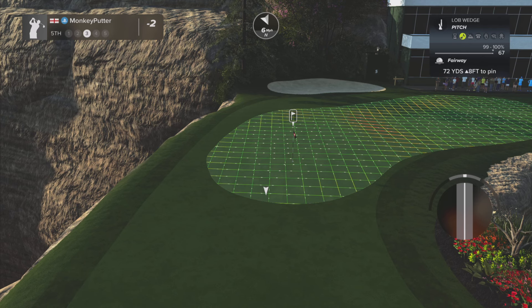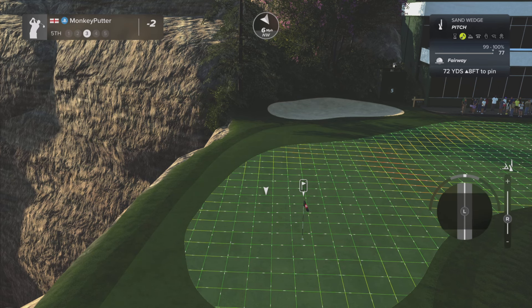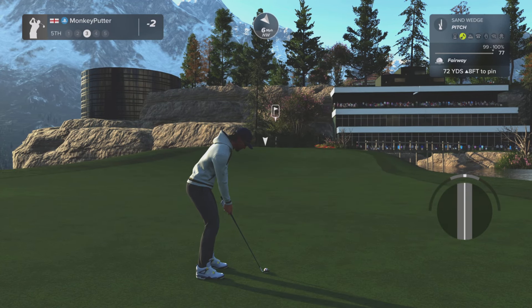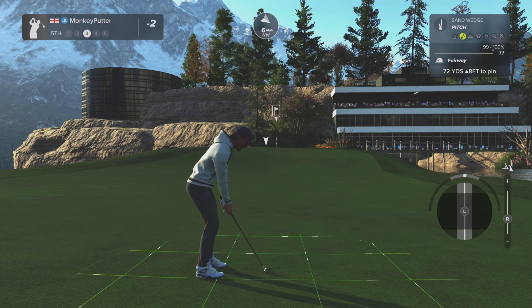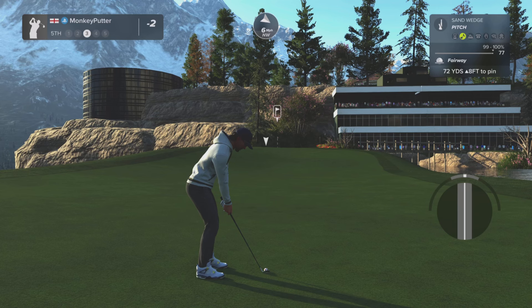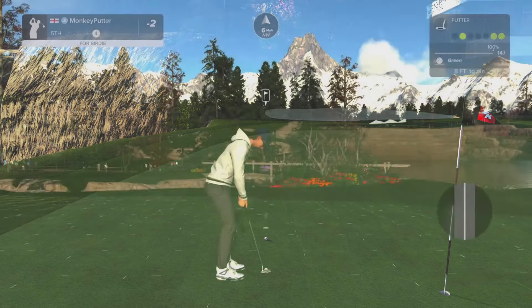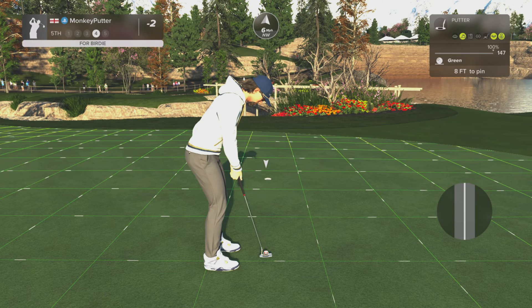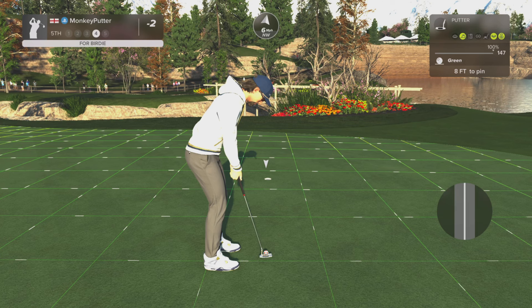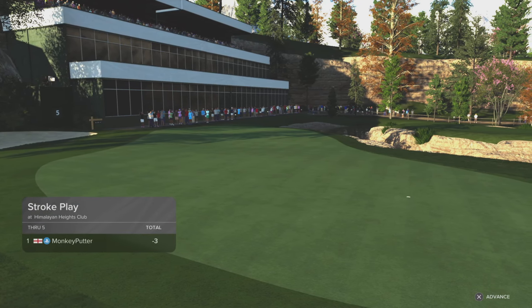72 yards, 8 feet uphill — it's going to be playing roughly 75. Let's go with the sand wedge, but I'm going to put a little bit of backspin on this because I don't want it to run very far. I want it to more or less either land and stop or stop on the second bounce. That wind is moving around a little bit. Now stop — stop quick! Not much brake on this. That's a good birdie. That's not an easy par 5 — great hole though.